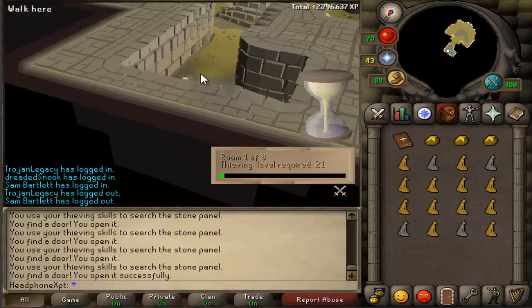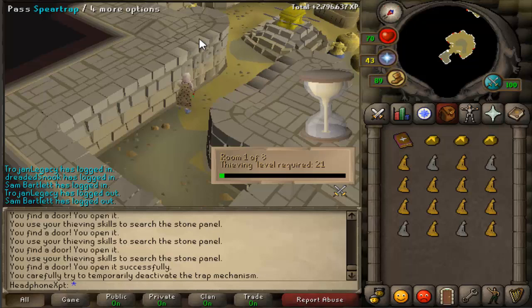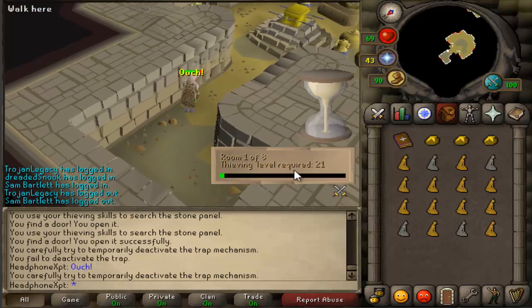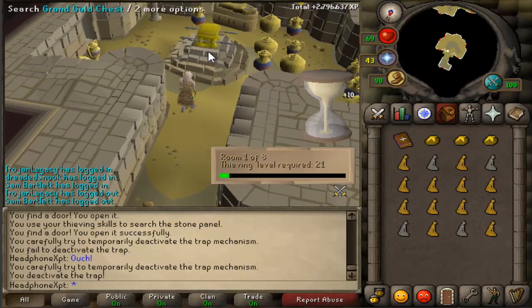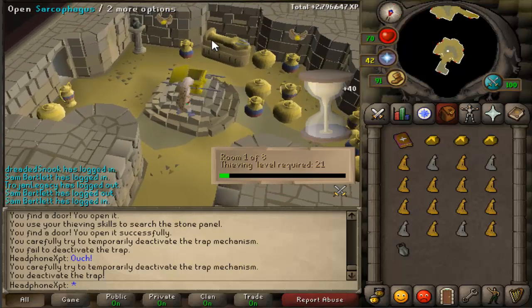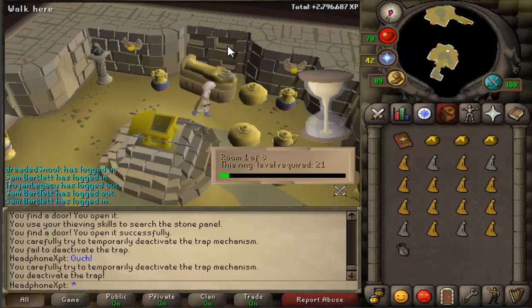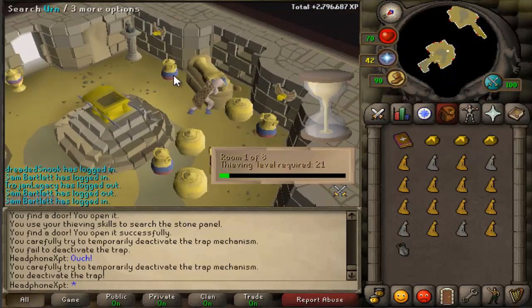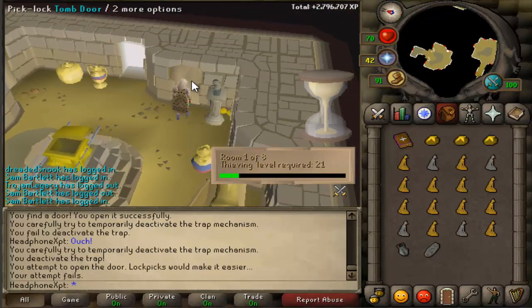This can look overwhelming at first, but I'll explain it. First, pass the spear traps. This is the level 21 requirement room and I don't recommend doing much here because you're getting very low experience, as you can see in the XP drop in the top right corner. I like to open the sarcophagus and the gold chest, but there's a chance of a mummy or scarab spawning, so if you have low combat, skip this part.